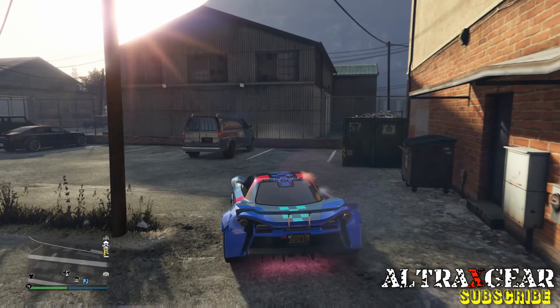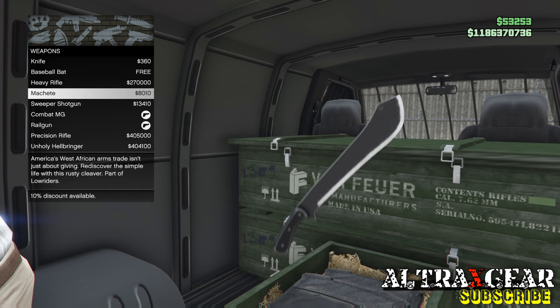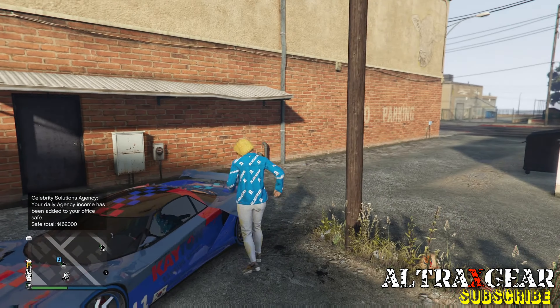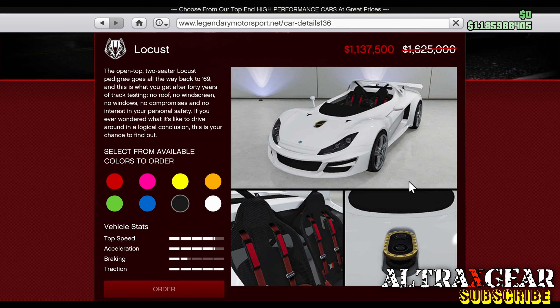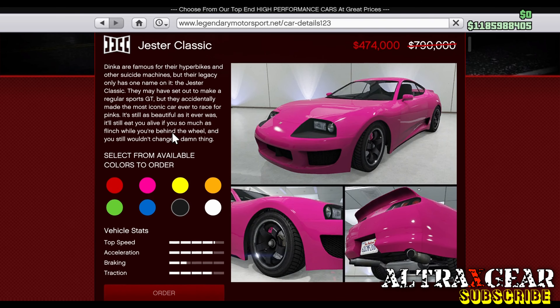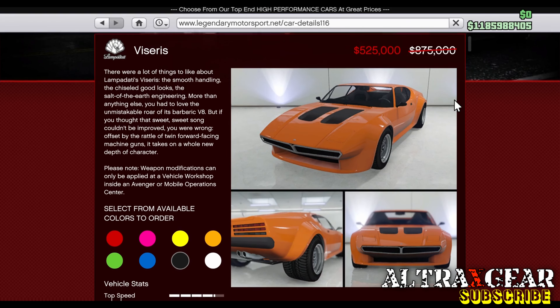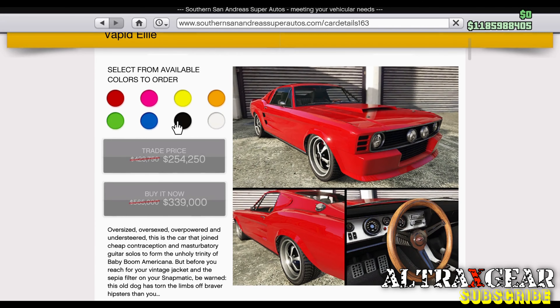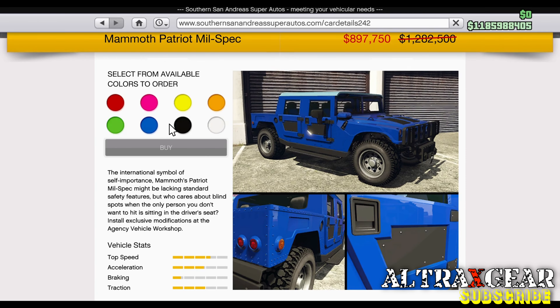These are the weapons you can purchase from the Gunman this week. Don't waste your money on the Precision Rifle unless you have millions as disposable income. Discounts on vehicles this week: Locust is at 30% off, Jester Classic is at 40% off, the Series is at 40% off, Futo GTX is at 40% off, Vapid Ellie is at 40% off, and Patriot Millspec is at 30% off, which can be installed with Imani Tech.